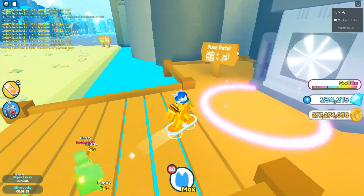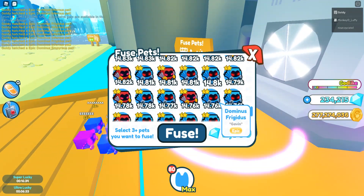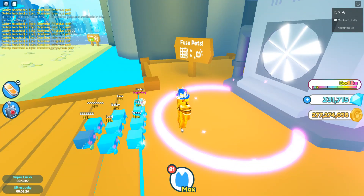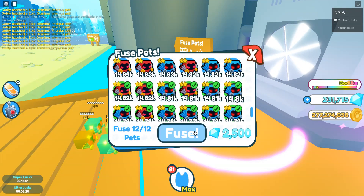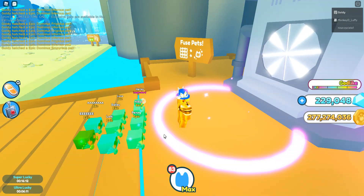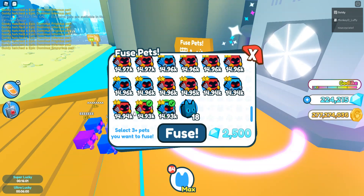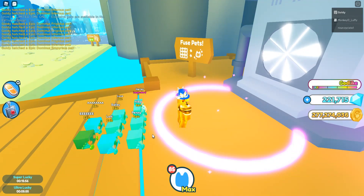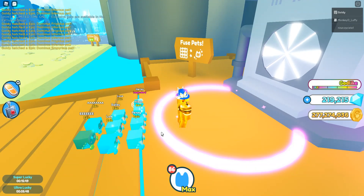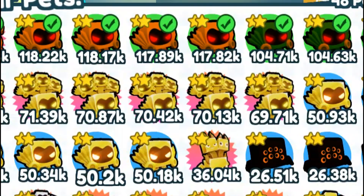I was pretty unlucky in that clip — that can happen sometimes. But in this next clip you're watching, I actually got two golden Demortises. This will save you a bunch of time and Dominuses. Three Dominuses give you one regular one, and that's already kind of rare. But if you combine 12 of them, you have a better chance of getting a golden one and you save six Demortises. I think this method is a lot better.